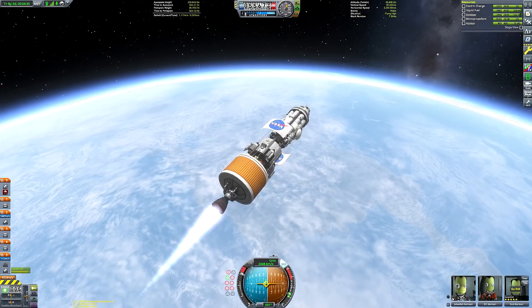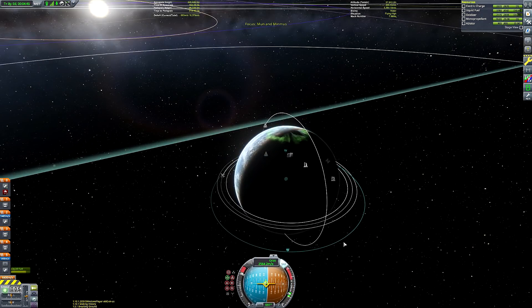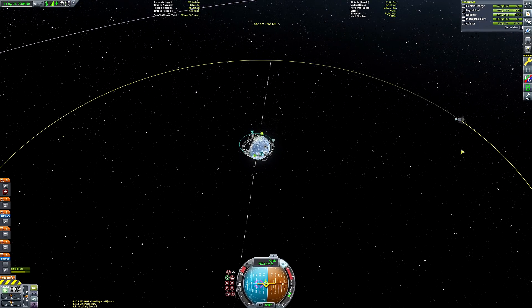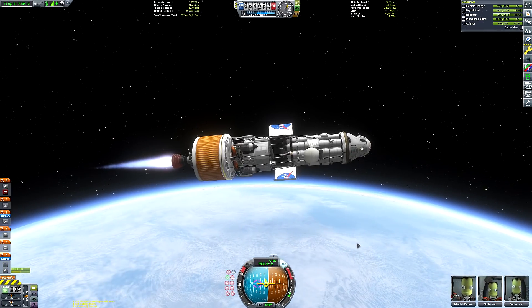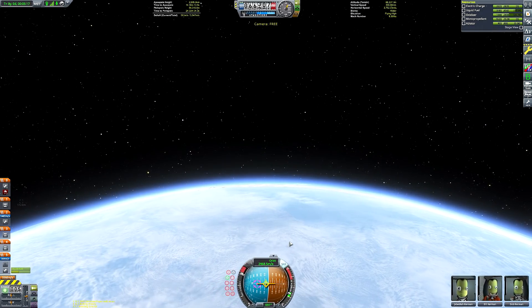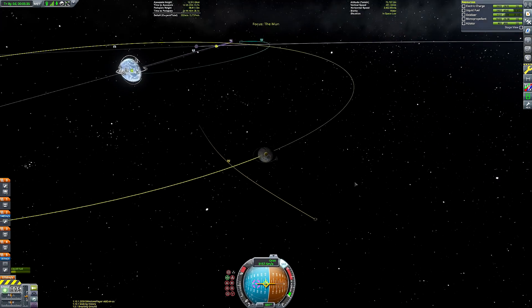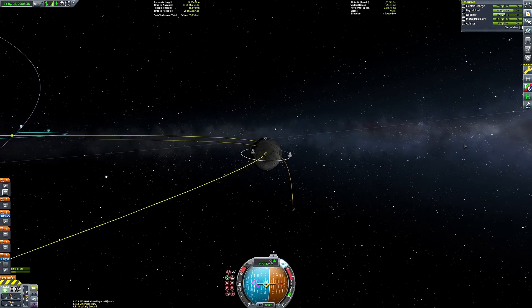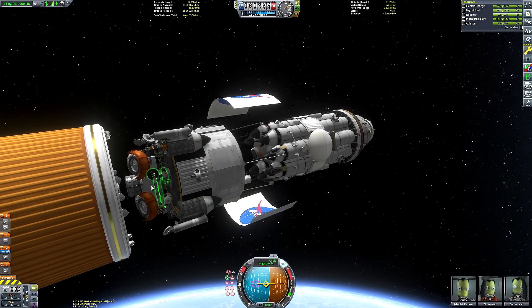The fairings have deployed and we've dumped the main first stage. Now we're firing the skipper stage. I'm really overcooking this burn because I couldn't be bothered to circularise in low Kerbin orbit — we've got things to do. I wanted to go look at the Mun. So we're going to keep burning and go straight to the Mun, putting ourselves on a collision course with the Mun so that when we drop the skipper stage, it'll crash into the Mun's surface rather than float in space forever.